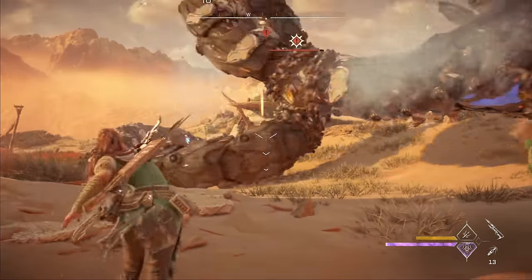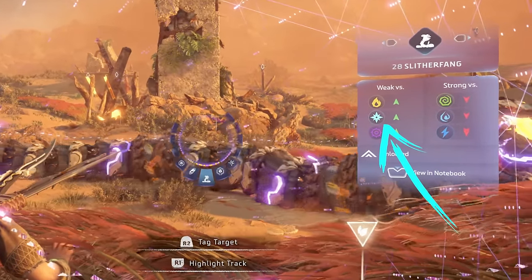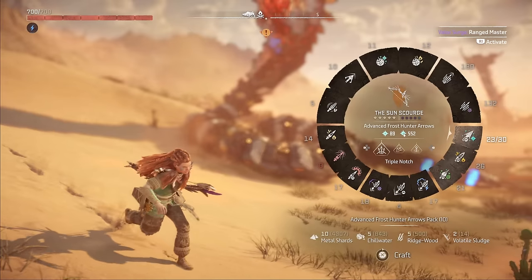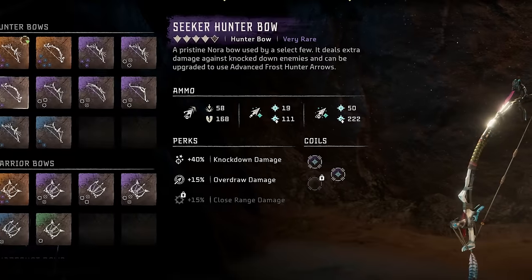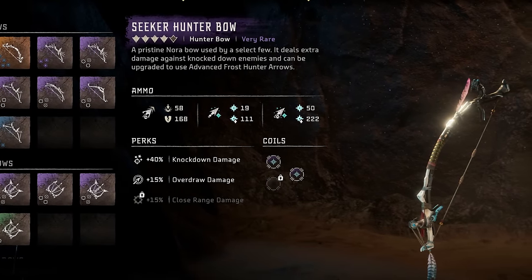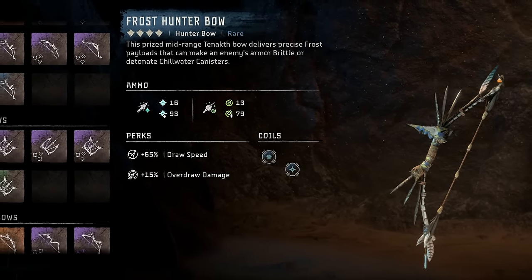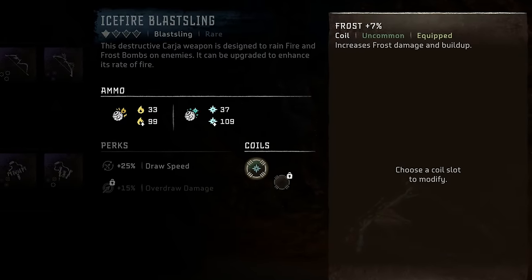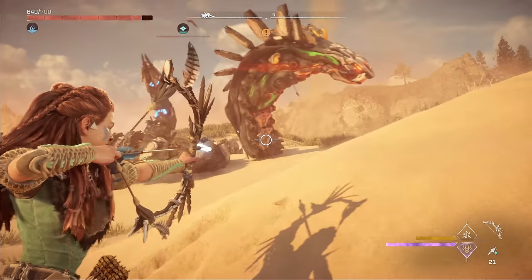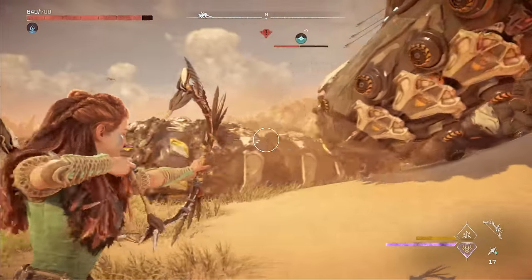Now that we've secured the earthgrinders, we just need to finish the slitherfang off. We're going to take advantage of the slitherfang's weakness to frost. If you have the legendary Sun Scourge, I would totally use that to freeze the slitherfang. The best purple rarity options would be the Seeker Hunter Bow or Rampart Blast Sling. For blue rarity options, we have the Frost Hunter Bow and Ice Fire Blast Sling. I'll be using a level 1 Ice Fire Blast Sling equipped with a single 7% frost coil. However, keep in mind if you want to conserve resources, specifically machine muscle, then you'll want to use a bow.